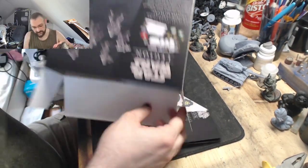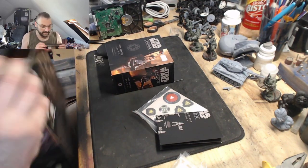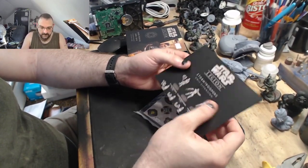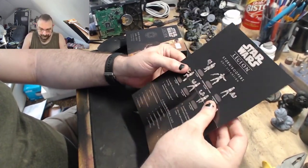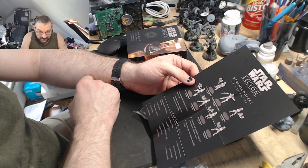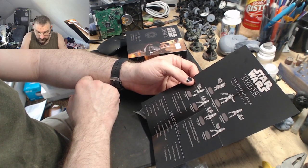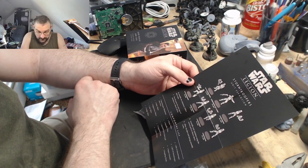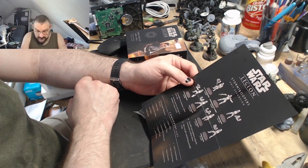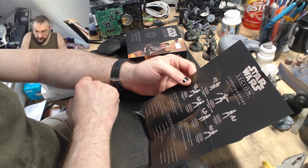Let's get everything out of the box. Inside you get the little how-to-build guide, seven Stormtrooper miniatures with bases, one order token, three suppression tokens, one aim token, one dodge token, one panic token, one standby token, one Stormtrooper unit card, five upgrade cards - including one HH12 Stormtrooper, one DLT-19 Stormtrooper, one impact grenade, and one grappling hooks card.